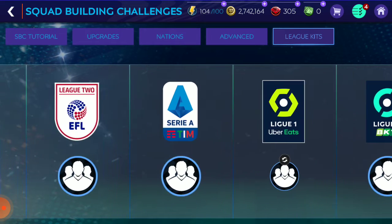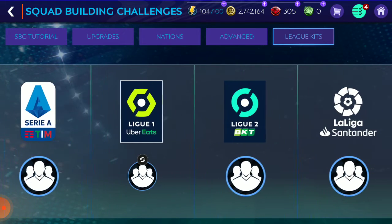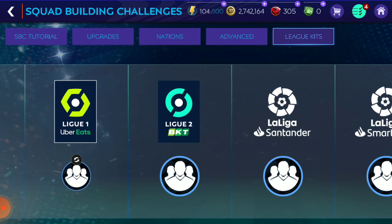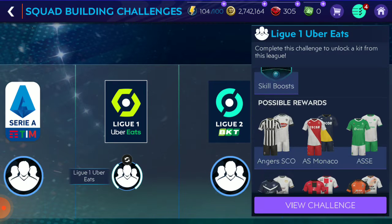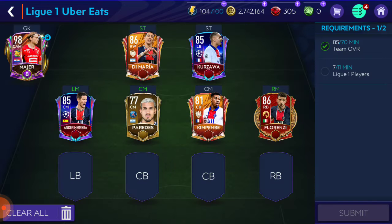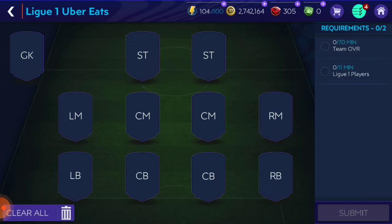There are 17 types of leagues like Premier League, Serie A, League One, League Two, La Liga, Santander, Bundesliga, Smarta Bank, Boonies League. You can just click and select the jersey you want, then go to get those jerseys.